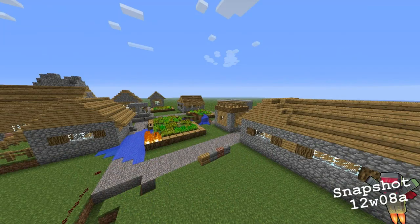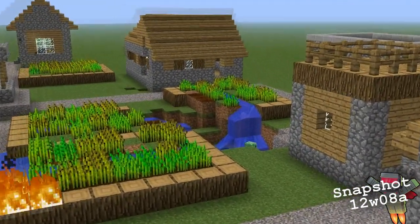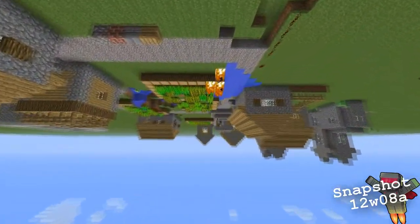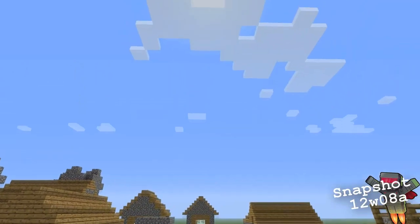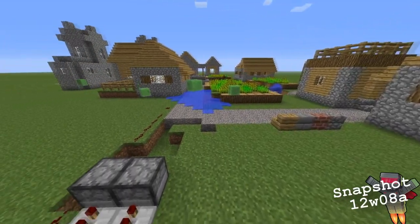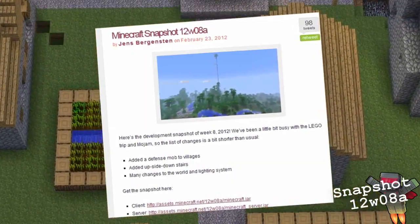There are also a bunch of little camera features: pressing H and Y gives you a zoom that just keeps going — to the point of flipping you upside down. I and K let you look up and down really slowly, and J and L make your avatar slowly look left and right.